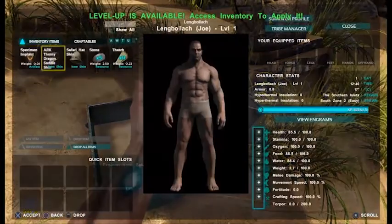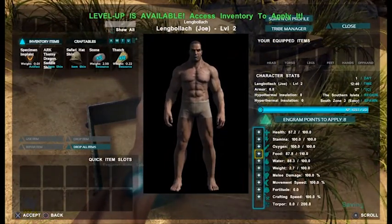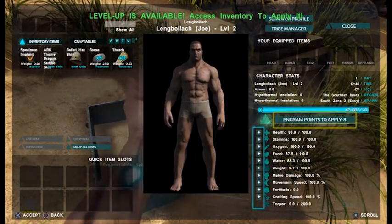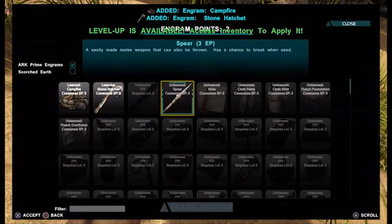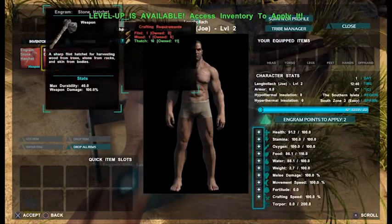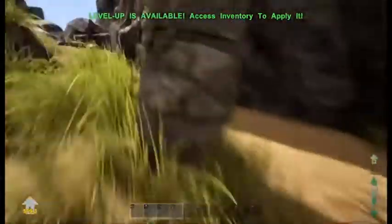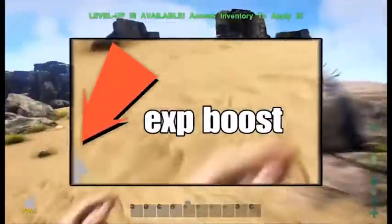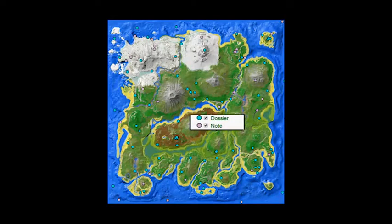The first and most important thing to remember is not to be afraid to die, and explore the island as much as you can. If you die, you can always get your stuff back by stealing it, or even better, craft it — you will get even more points by doing so. By exploring the island you can come across explorer nodes or dossiers, as you can see in the video. Those nodes can give you an experience boost for a certain amount of time. Here is the map of the whole area, so feel free to pause the video to get a better look.